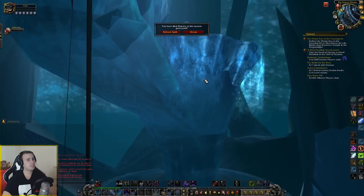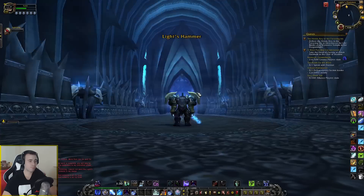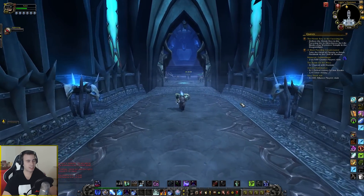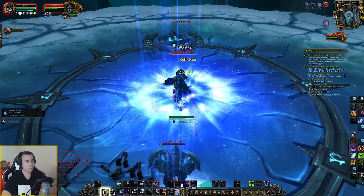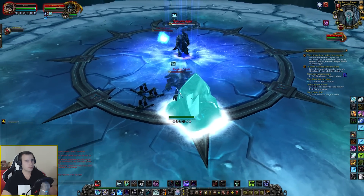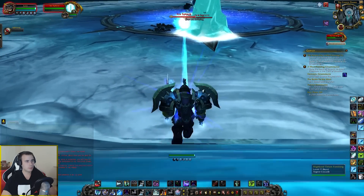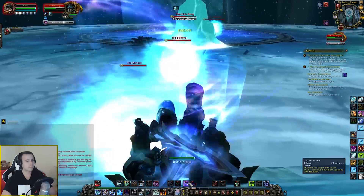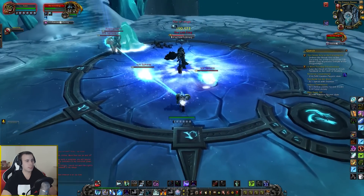Remember what I said about keeping your back to the stairs? That's why. Okay, back we go to the Lich King. I'm just going to put my back to these stairs so he does not knock me back. He could at any moment knock me back — I do not want that. He just knocked me forward — that's good, I avoided it. I did not get knocked out completely.